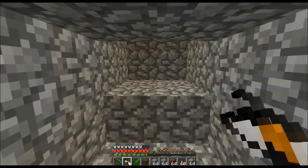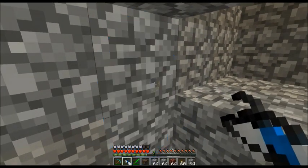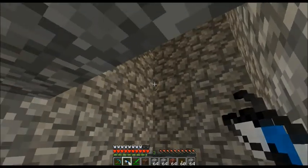The portal gun changed color on my screen when I activated a portal. It's never done that before. Strange.